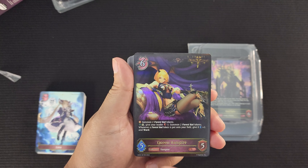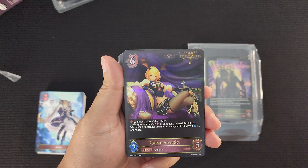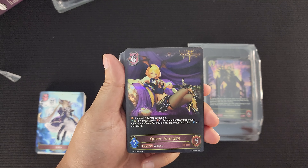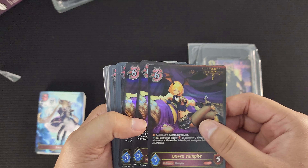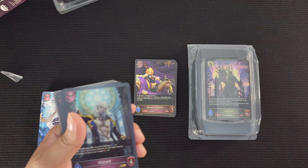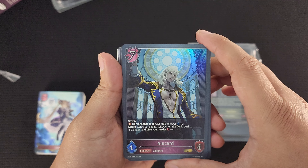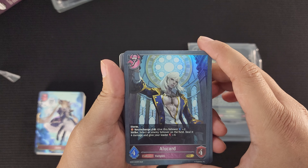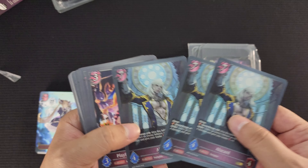Queen Vampire: Summon two Forest Bat Tokens, and give your Leader minus one. Whenever a Forest Bat Token is put onto your field, give it plus one Attack and Ward. That's pretty interesting. You get three in the starter deck. These are the foil cards — Legendary. Our Gold card here, the Alu card, has Storm and Necro Charge ten. Give this follower plus two, Strike. Select the enemy follower on the field, deal it four damage, and give your Leader plus four Defense. You also get three of these.